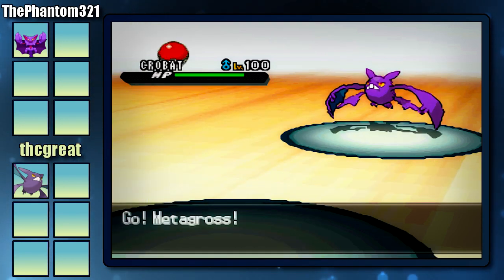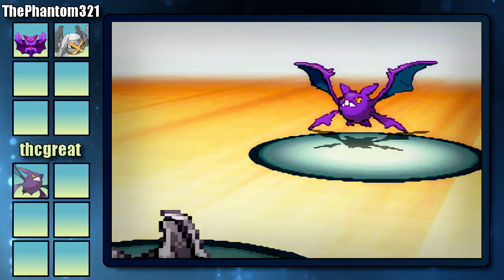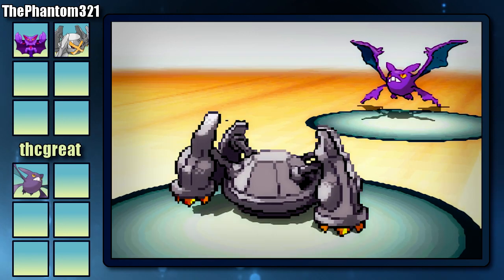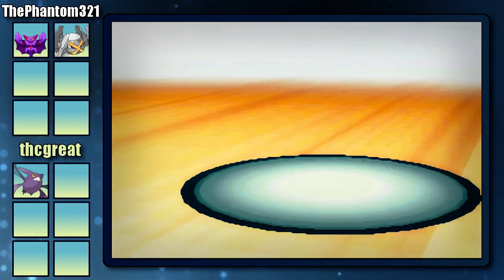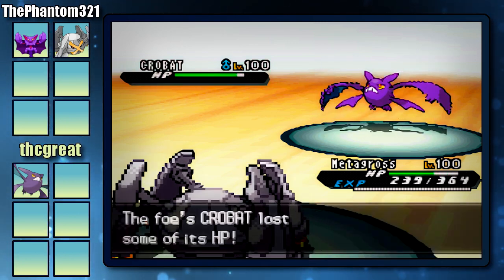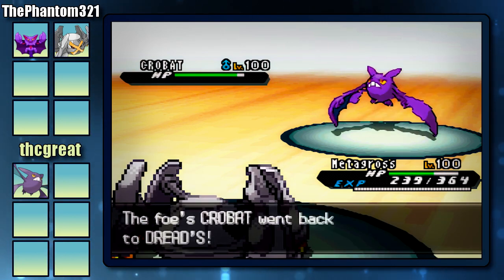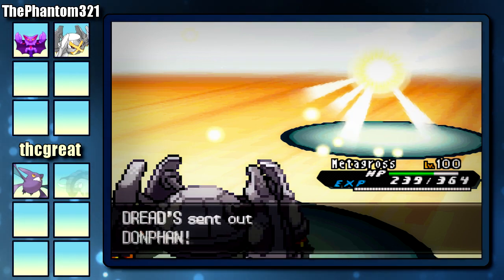My next Pokemon is going to be my Metagross because I figured that Metagross can pretty much take anything that this Crobat throws at it. But he's going to go for the U-Turn — I guess he predicted me to stay out with Gliscor. He's going to U-turn out into his next Pokemon and he is going to get a lucky critical hit, so that's kind of unfortunate for me. Now he's going to U-turn out into his Donphan.